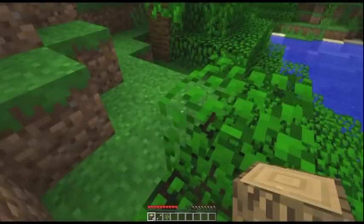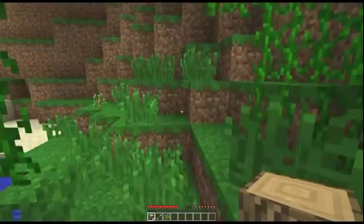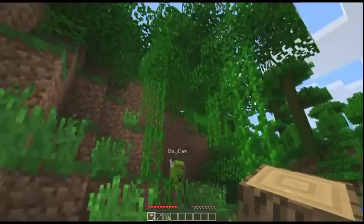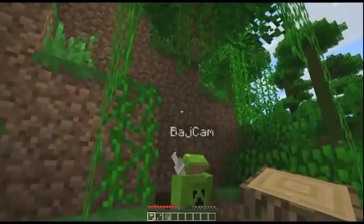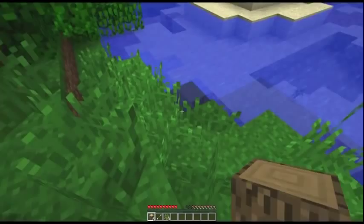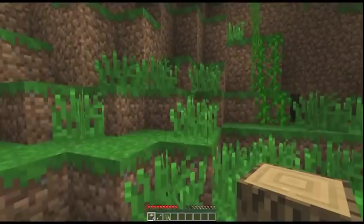A tree with vine on it you can climb up, which is interesting. Because this is all jungle, and this jungle is new in this patch. You can also place ground and stand on it. When you break a tree and there's nothing but leaves left, it will decay and then drop things — like saplings.